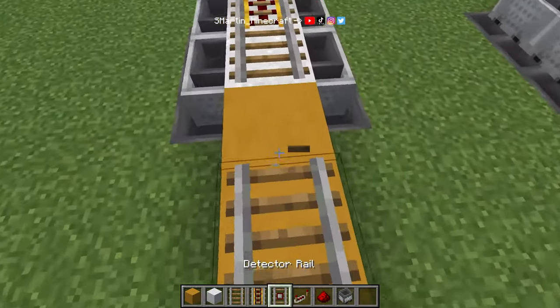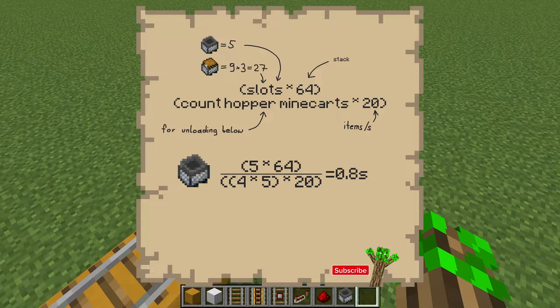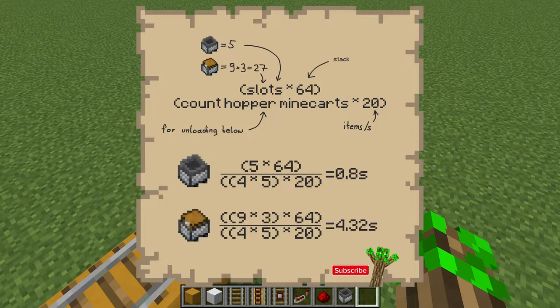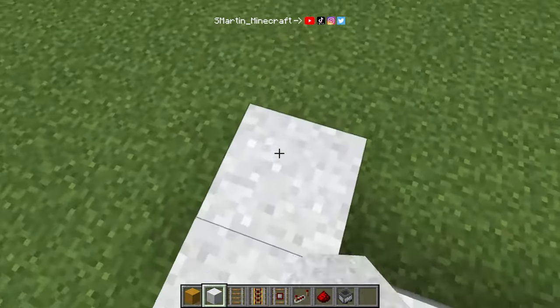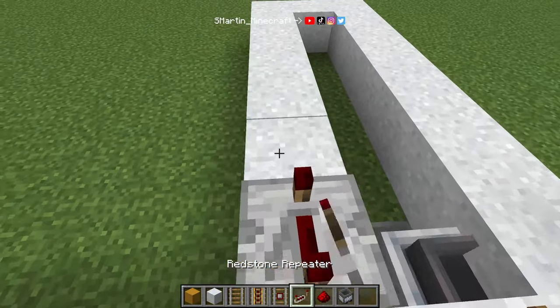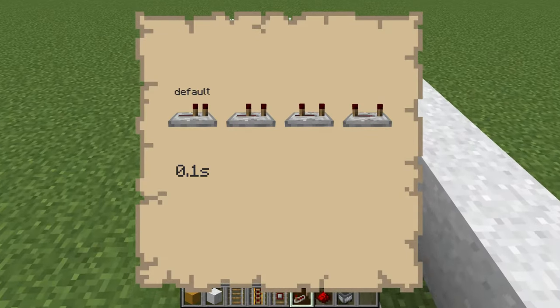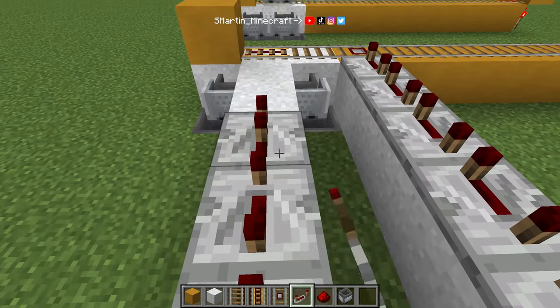So the best way is to time it. A detector rail triggers when a minecart arrives. Now we can calculate how long it takes a fully loaded hopper or chest minecart to be empty. A hopper minecart has 5 slots with 64 items each, so we divide 5 × 64 by the number of hopper minecarts below multiplied by 20 items per second. For a chest minecart it's 9 × 3 = 27 slots. For this setup it's 4.32 seconds. So we need a redstone delay of 4.3 seconds plus the time it takes the minecart to travel from the detector to the unloading spot. A repeater adds a delay of 0.1 to 0.4 seconds, and for our setup we need a total delay of 4.5 seconds.